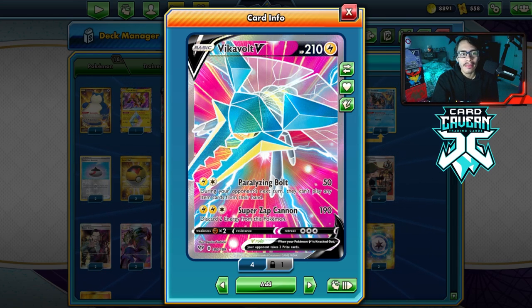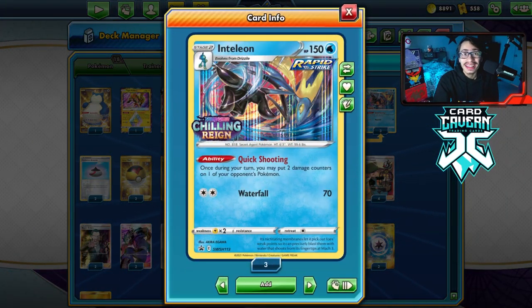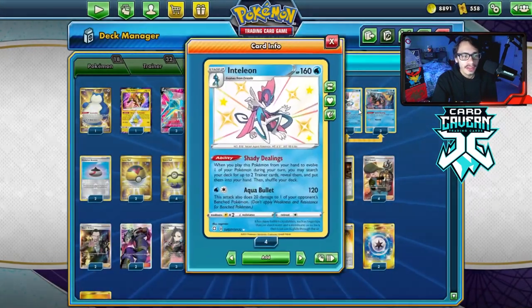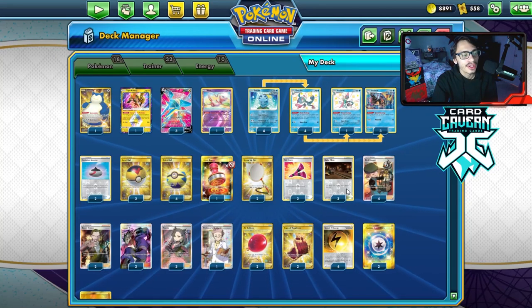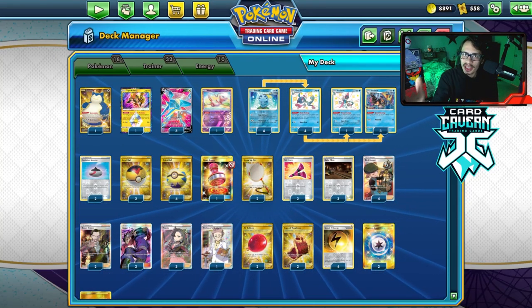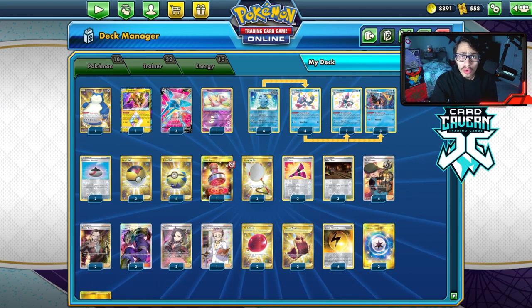Now, we only do 50 damage. Before, Vikavolt was pretty trash — there wasn't really a good way to play it. However, now that we have the brand new Inteleon, we can actually add 20 damage a turn to increase our damage output a little bit, which is huge. And we got the Drizzile and the other Inteleon with Shady Dealings, which is also good to help us set up. I have seen a lot of Vikavolt lists online, and this is the list I've come up with for the deck.